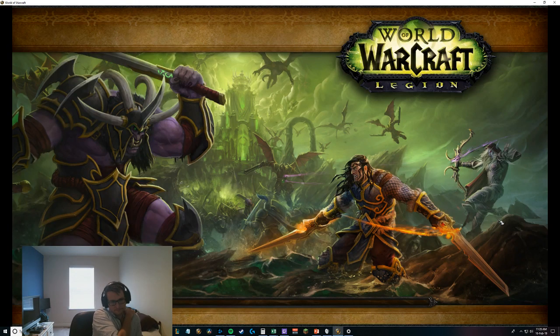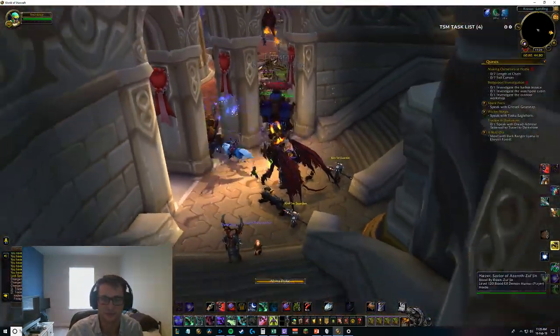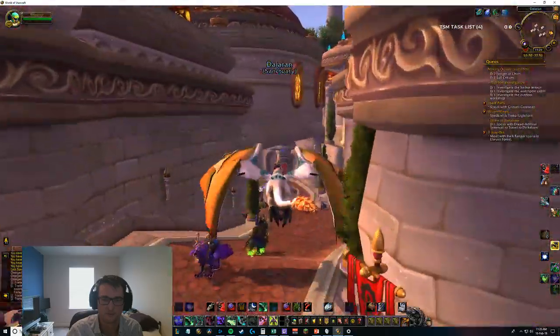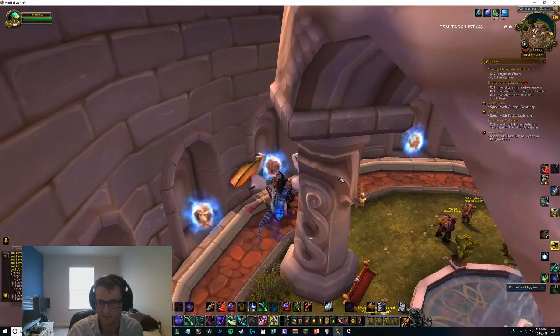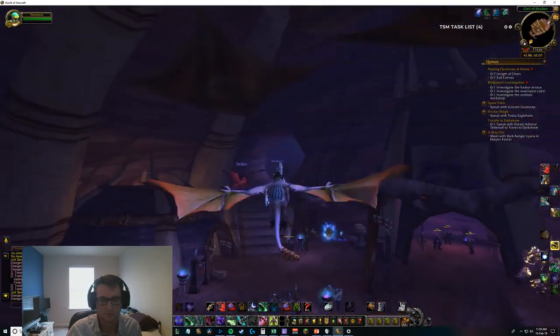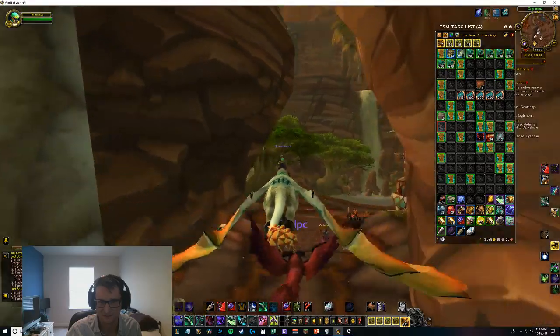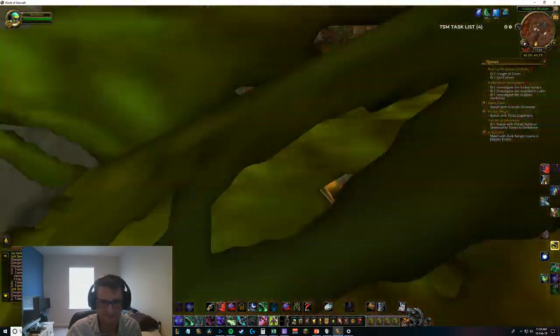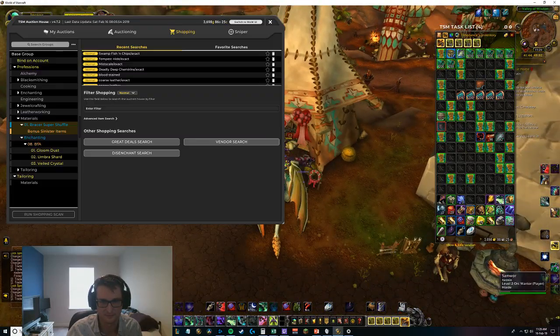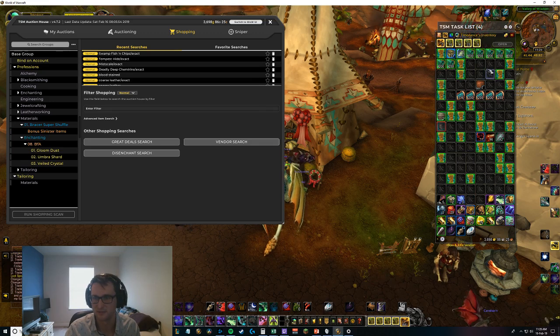I need to decide if these sinister pieces are going to stay on this character for the auction house or go over to my big crafted gear posting character. They'll probably go to the crafted gear posting character since this character uses a lot of inventory space with bracers and materials. Space is certainly at a premium. I like this auction house over here best - it's the least busy and it's out in the open, less to manage.